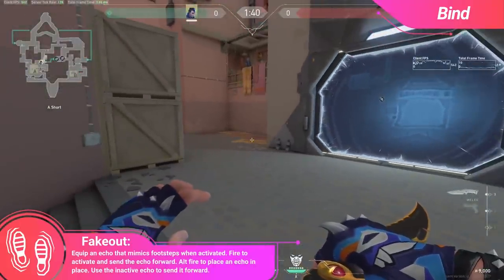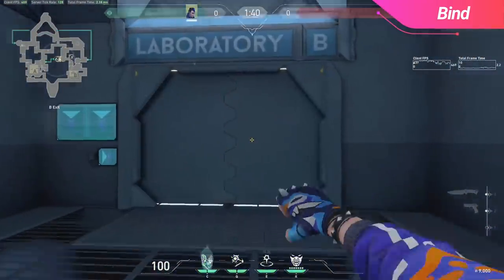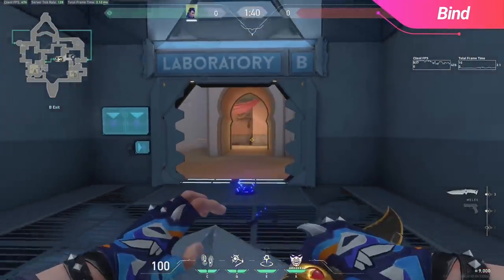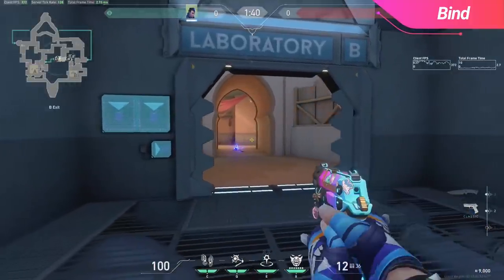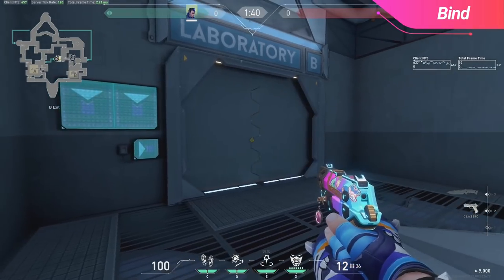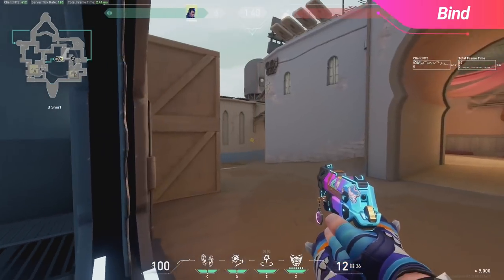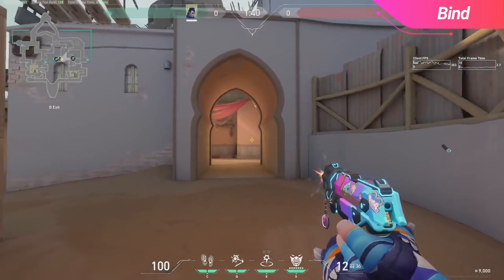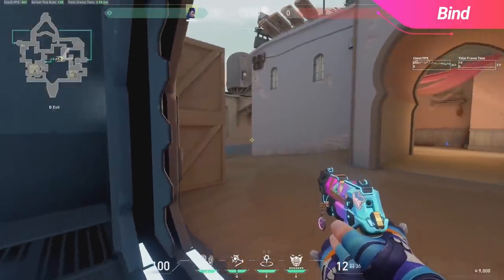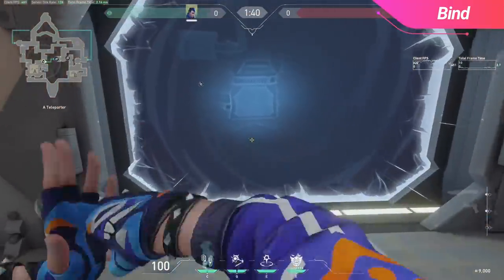Finally, when you believe it's the right time, at the start of the round you will actually take the teleporter, and then after entering it, you will drop footsteps from inside of it. Because you've dropped the footsteps while inside the teleporter, it will sound no different to them than any other round, but now you will be waiting there patiently for them to try to make their entrance on Hookah. I like to do this on eco rounds, but it's your call. Also, if you're worried about them not pushing B, feel free to use your gatecrash as a fallback plan.